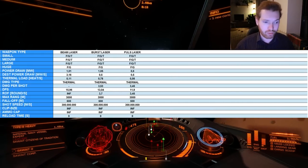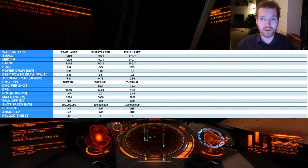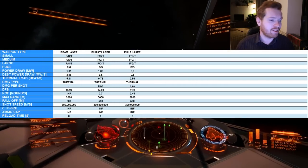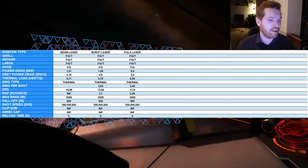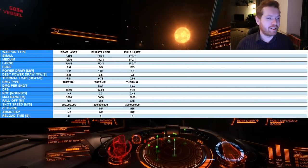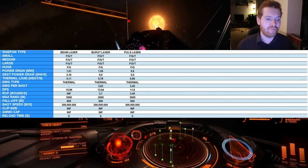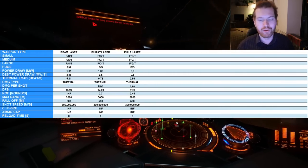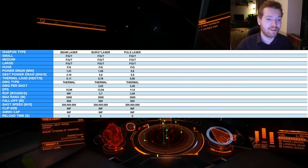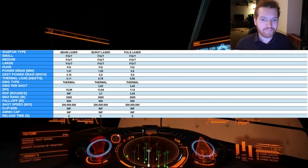Shot speed is 300 million meters per second — the speed of light — so practically infinite. Clip size and ammo capacity are both infinite for all lasers; there are no magazines to reload and reload time is zero. That's the main benefit of lasers: you don't have to spend time reloading, so you'll never get caught on a reload with your target perfectly exposed. The downside is lasers tend to generate more heat than other weapon types.